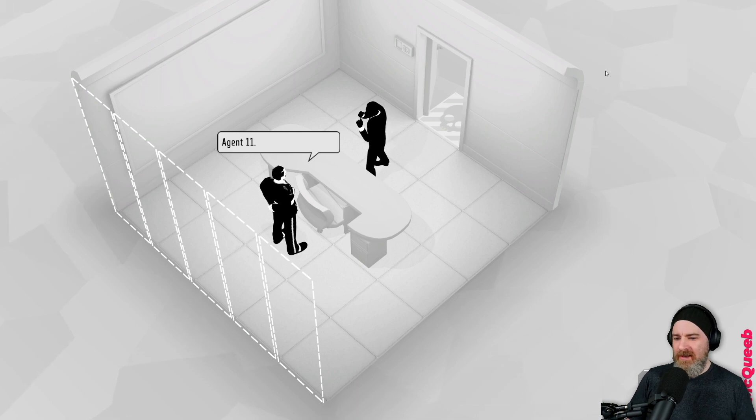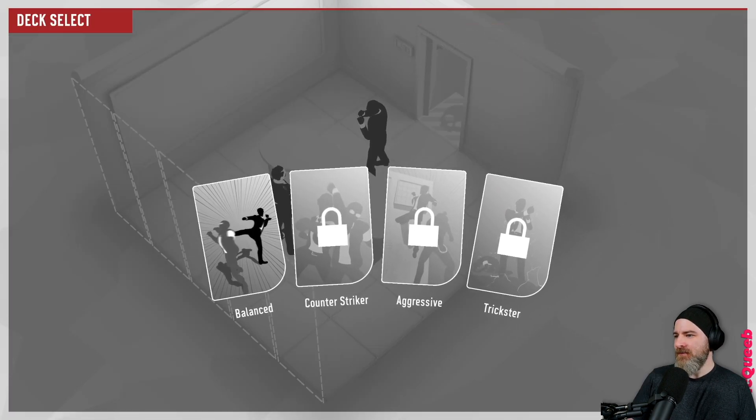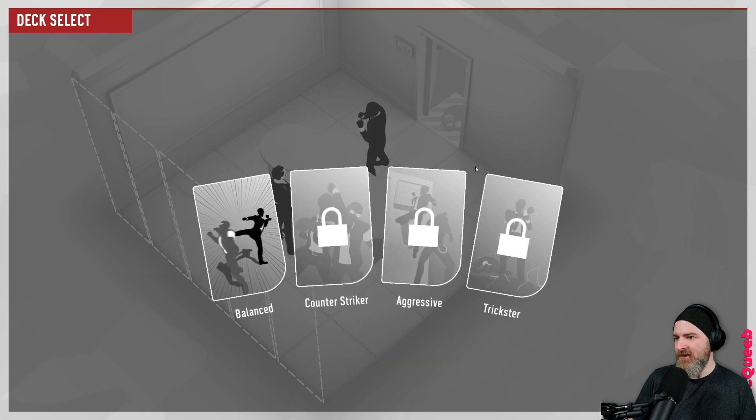All right, Agent 11 - that's me. Look at this, I'm ready to fight my boss I guess. We have a number of emerging situations that could do with your skills. Deck select - so this is the deck builder aspect. Oh, this is interesting, these lines look very jagged on the edges here.